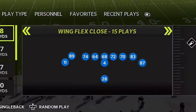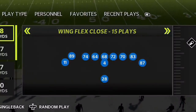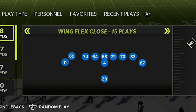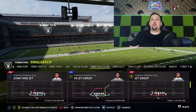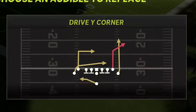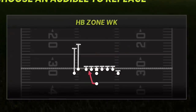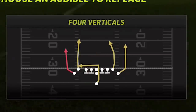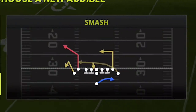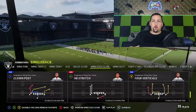The formation is the Wing Flex Close. In this video I'm going to show you a full breakdown of this offense — all the best run plays and pass plays in this formation. There's probably close to 10 plays in total. One of my favorites is definitely the four verticals. I'd keep the drive wide corner, the four verticals — which I'm starting off with — and the Smash as my audibles.